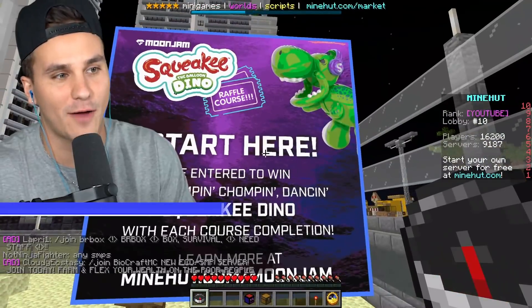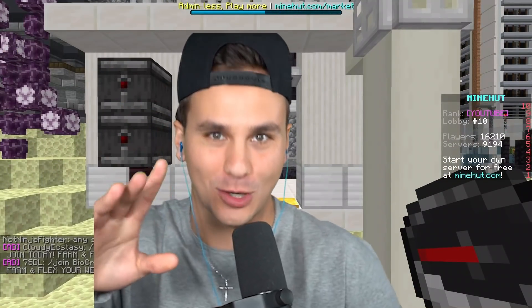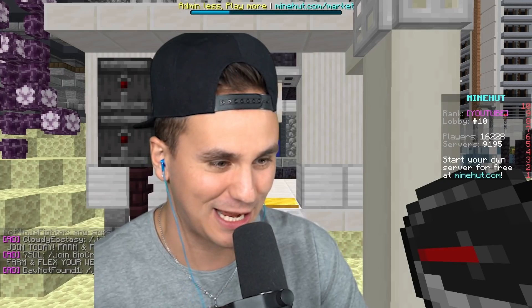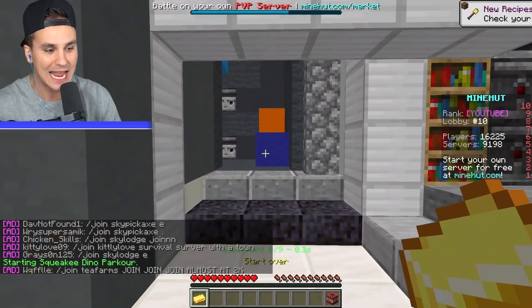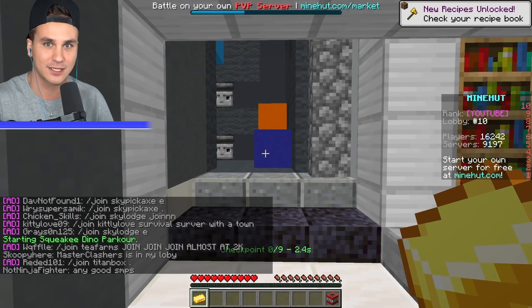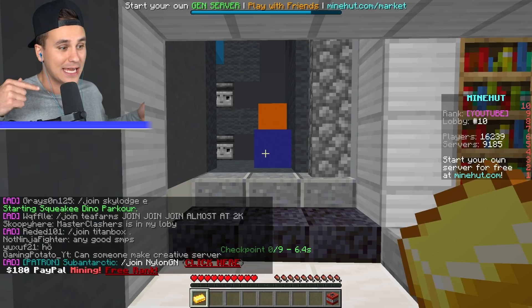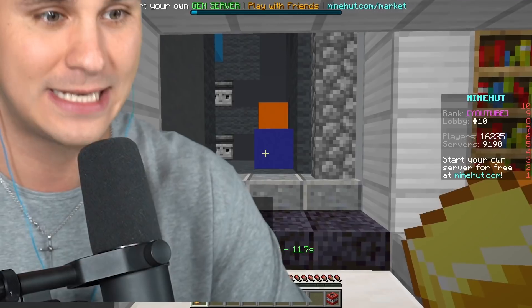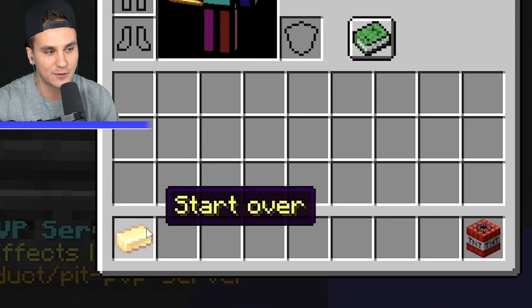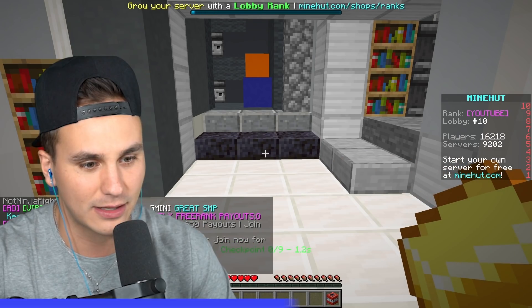This is the start of the course. You can see the Squeaky Dino raffle course right there. I'm going to show you guys the course and then go for a record to see how fast we can make it through. The sweet thing is that every single time we get to the top, that gives us one raffle entry — the more times we make it, the more raffle entries we get. You've got a start over button, so be careful not to click it by mistake.